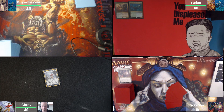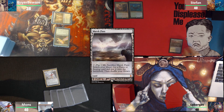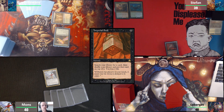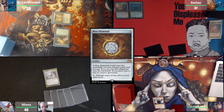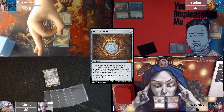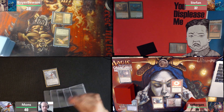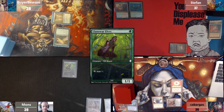We're on the highway to hell, as they would say. Shock in a Temple Garden, tap it, play Birds of Paradise. I will play a Marsh Flats, crack it to get an Underground Sea, and then cast an Imperial Seal, and then pass my turn. Draw for turn, play a Mana Confluence, Mox Diamond pitching Cephalid Coliseum, Skullclamp. Draw a card, Bloodstained Mire for a Bayou, Llanowar Elves, and then pass the turn.